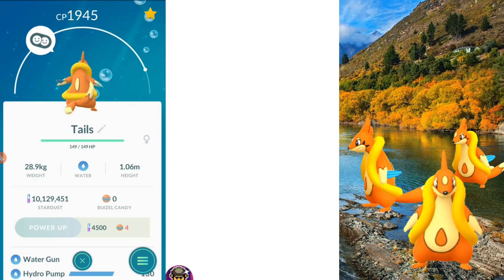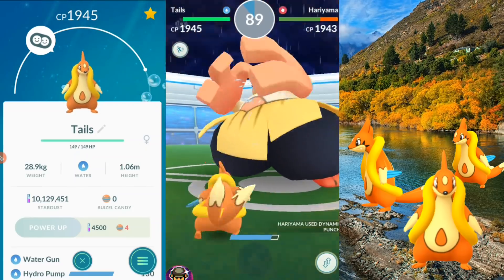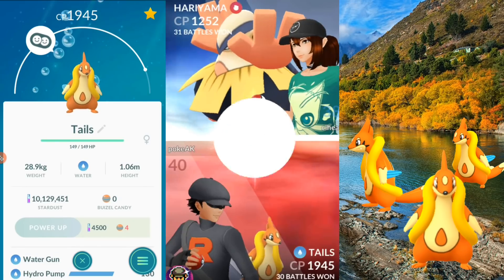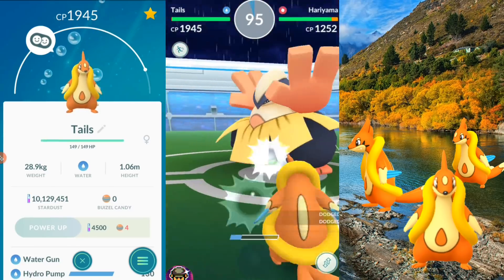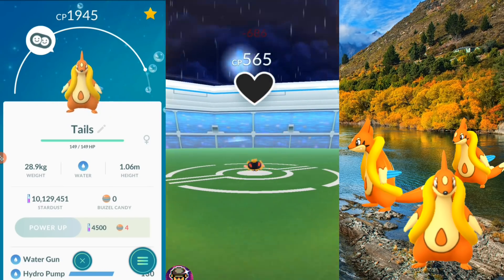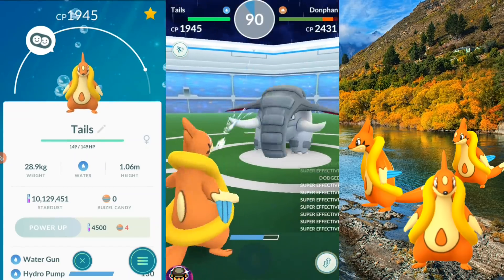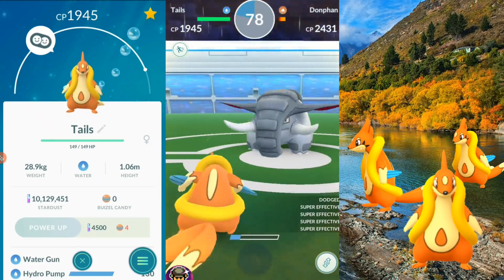So there you have it, trainers. Just wanted to bring you this — finally wanted to evolve it and test it out in the gyms. It's just a water Pokemon with Water Gun and Hydro Pump with a bit of stamina and a decent attack. It's going to be performing a little bit better than you think in this video because it's going in the rain, so that's boosting it. Keep that in mind — yours may not have performed as well without rain. It was able to take out a massive Blissey, which was insane. So with that said, trainers, I'd like to say thank you for watching. Should you power one of these up — like we just said, it's up to you. If you like it, then I would say definitely go for it. I'll be catching you all next time, take care.